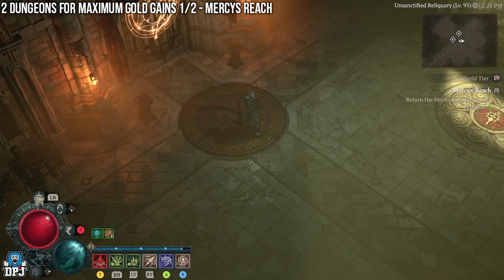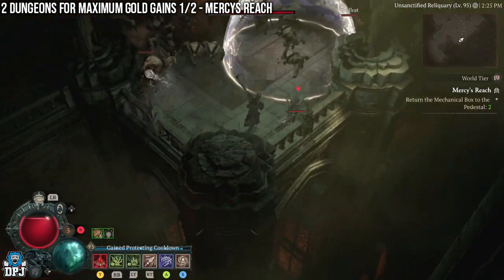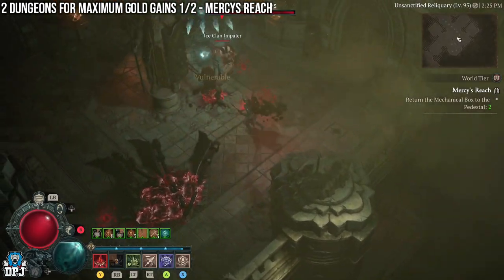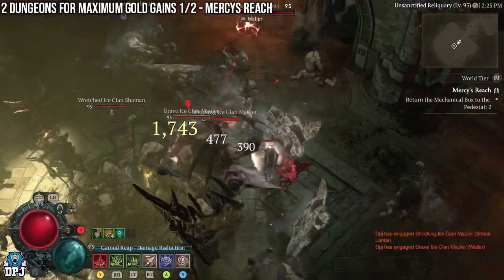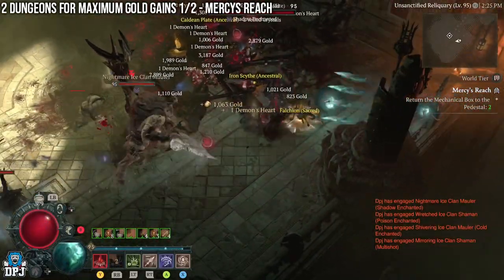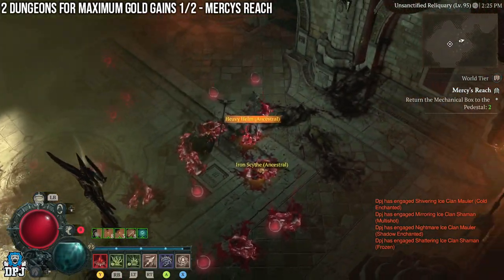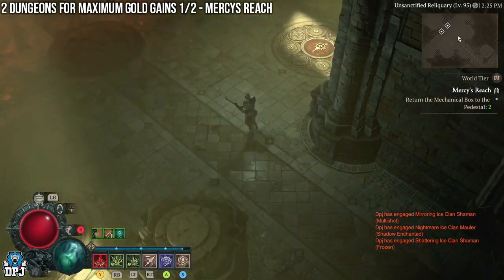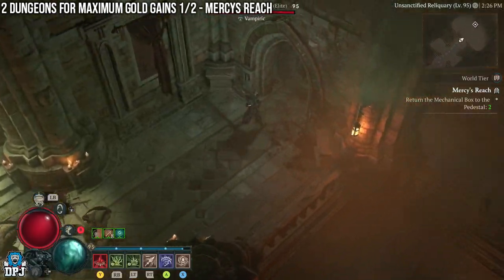When you get to those rooms, there are an absolute ton of elites. If you're doing this in a team it's way more efficient and faster, but you can also do it solo. Take out all these enemies — it's a great way to earn easy legendaries and uniques too. Go to the second part of the objective, collect the items from the pedestal to open the door, then go to the two rooms and slay all enemies. They will drop tons of items — don't leave gold on the floor either. Your inventory will be full of loot — but look through it first, because you just never know whether it's a rare or legendary.